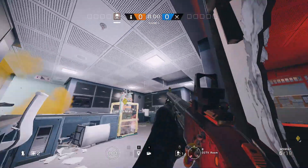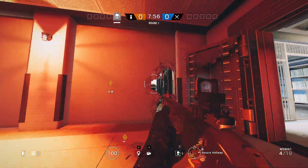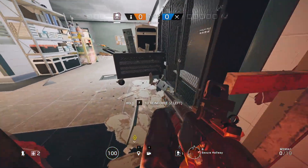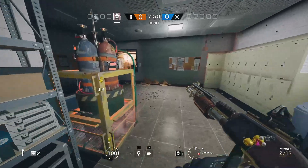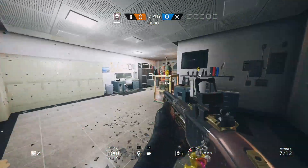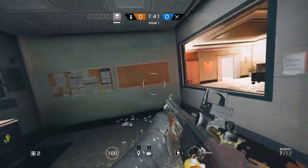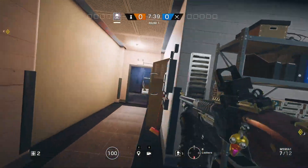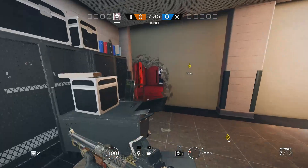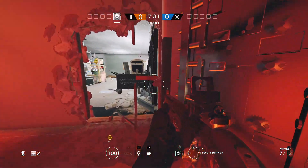It's good to have a Valkyrie camera somewhere over here or in server to give you a general idea of when they're planting. Also, it's not a bad idea to give yourself access to this other site, just so you have different rotations. So if you're trapped — if they're in the hallway on the main stairs or in the garage — and you want to help A as fast as possible, this hole would probably be best for that.